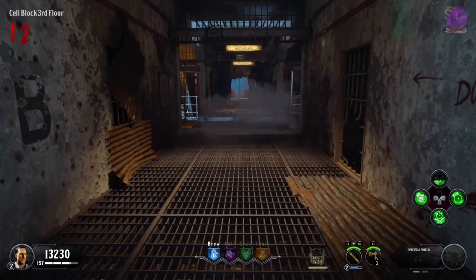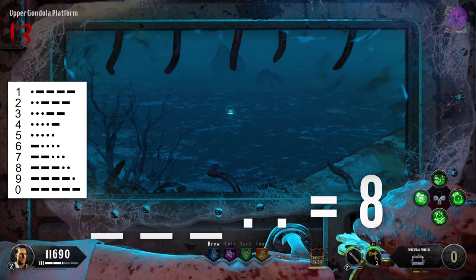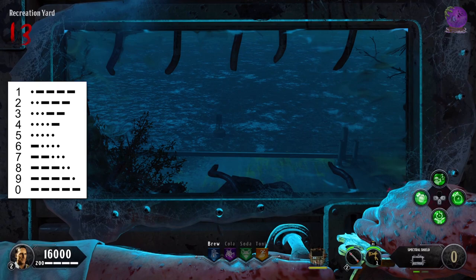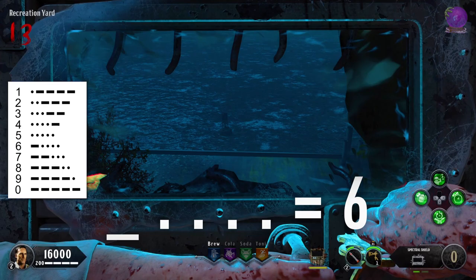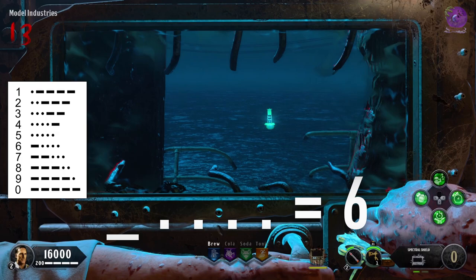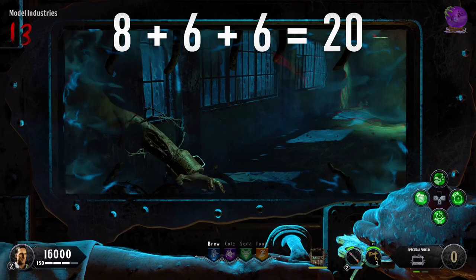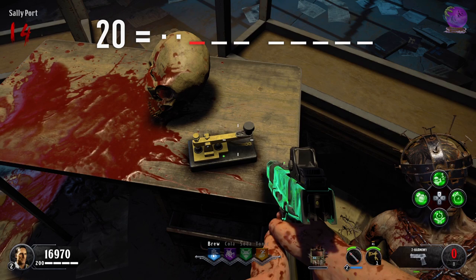In my game the first buoy was eight, the second one was six, and the third was six as well. Now we need to add these three numbers to get the number, which is our final morse code for this step. In my game this was 20.